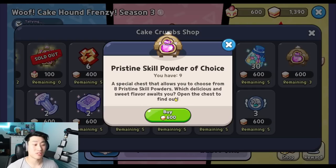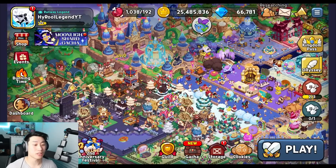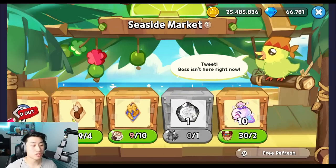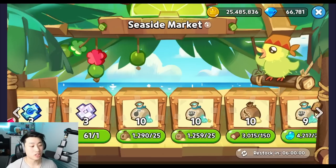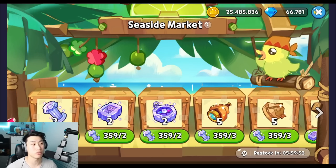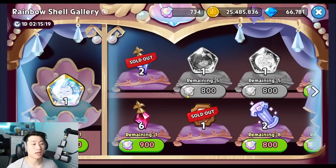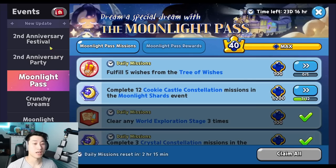If you go to the K Count frenzy shop, you can buy pristine skill powder of choice chests — there are a total of 5 of these that you can buy, and I definitely recommend buying these as soon as possible. It's absolutely a recommended purchase on top of the cookie cutters given how many skill powders you'll need. If you go to the seaside market, you can sometimes purchase or trade materials to get pristine skill powders — it's not recommended to use all your materials, but if you have spares it's an option. They can also be purchased within the rainbow shell gallery, though I recommend prioritizing guild relics and legendary soul cores there.